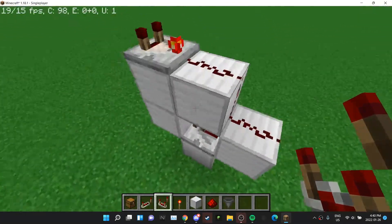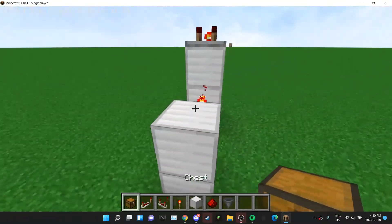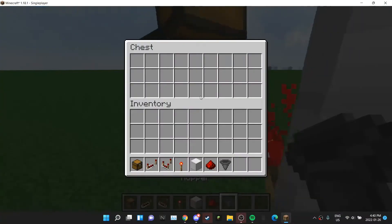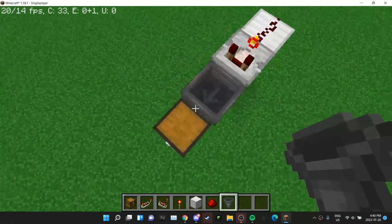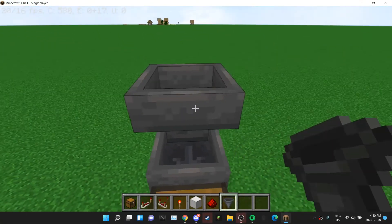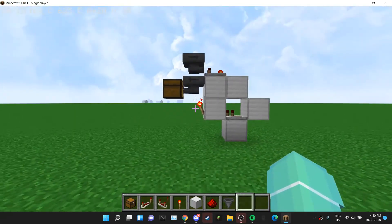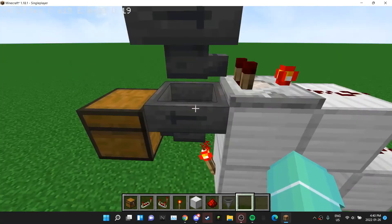Place your redstone comparator pretty much on top of the redstone dust, then click it so that the red piece is on. Then place your chest right there and have your hopper going into it.